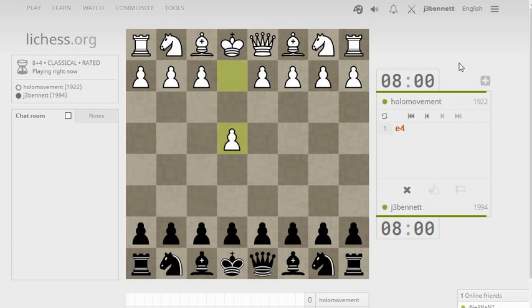Okay, holo movement. Starts off with E4. What did I play? I played E5 last time. I played a French recently and a Sicilian. How about an Alekhine's Defense? Haven't seen that for a while.